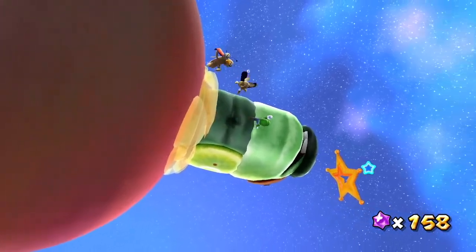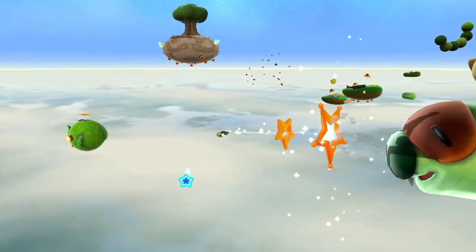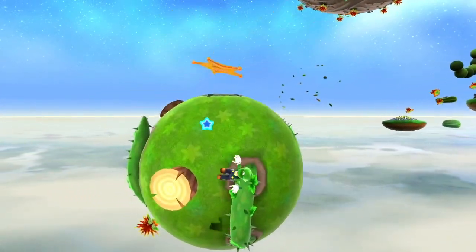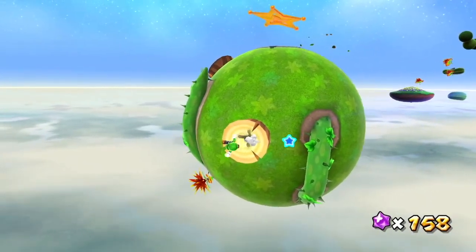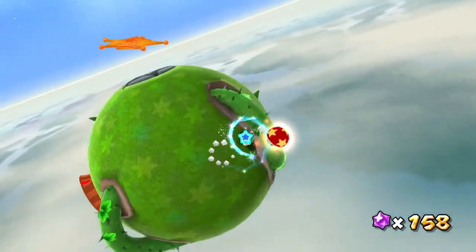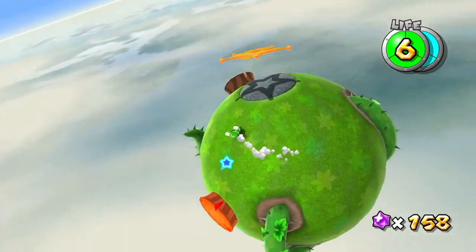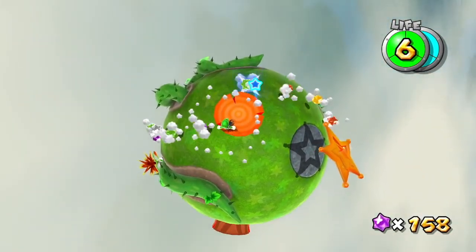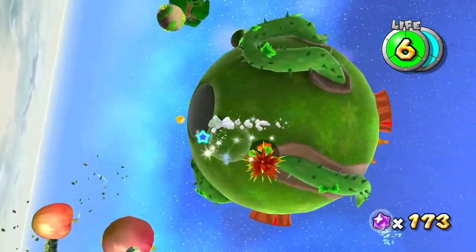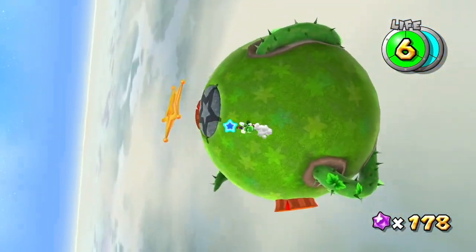Now we have a clear path to our next launch star. We have even more stumps. This one gives us a life up mushroom, which is very nice. I ran into it but collected it after touching the spike, so it actually did fill my health. We also have star bits. Being careful, because I would rather not take a ton of damage after just getting a life up mushroom. But we have our next launch star.